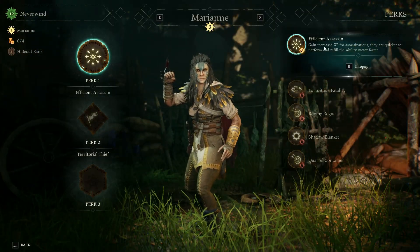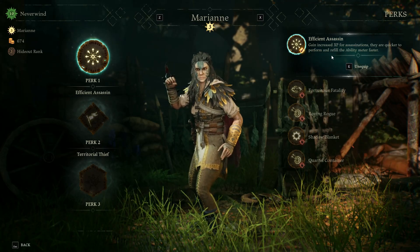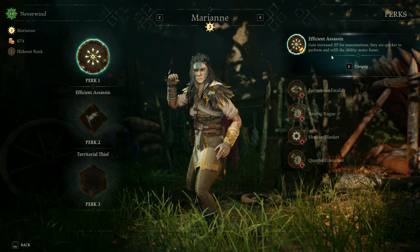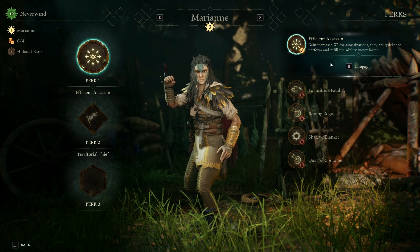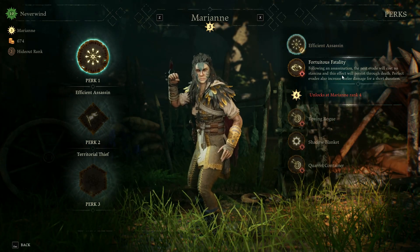Perk slot one: first up we have Efficient Assassin — gain increased XP for assassinations, quicker to perform, and they are faster at filling the ability meter. Pretty basic; not sure if I'm going to be sticking with this one.